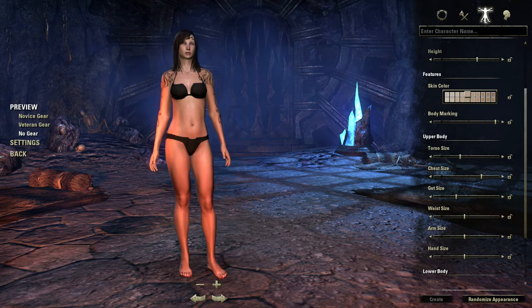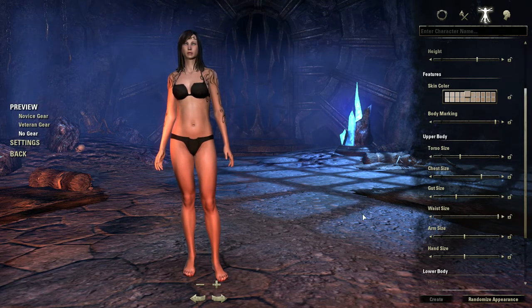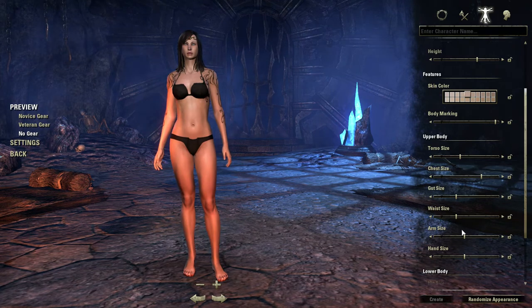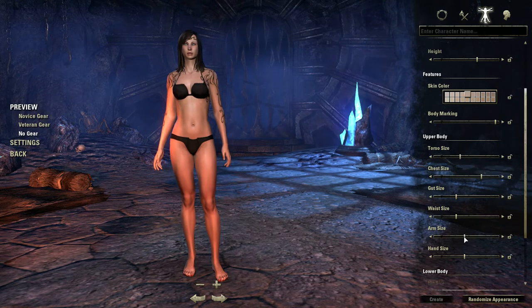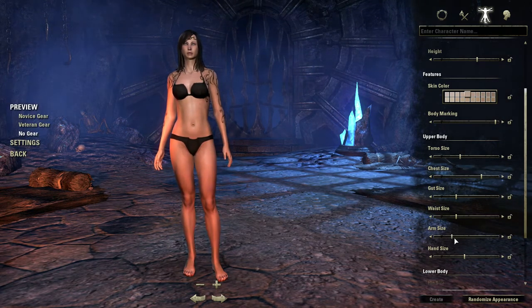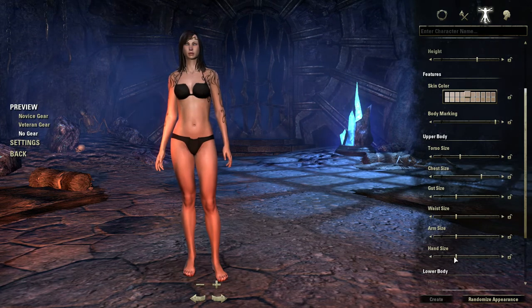Waist size — you can go all Disney Princess like that, or Chunky Monkey. We'll go right about there. Arm size — make her more muscular or kind of thin and waifish on the arms. That's good. Hand size — giant hands — or itty bitty hands.